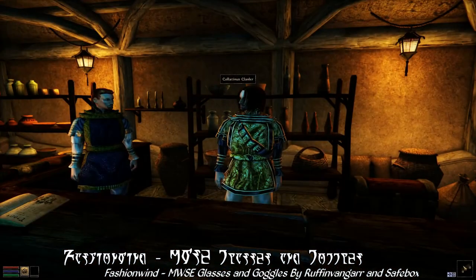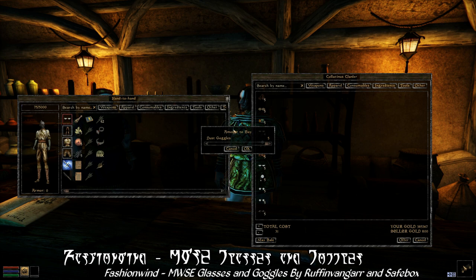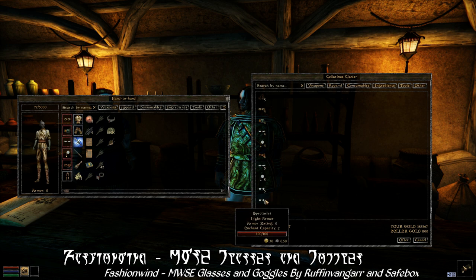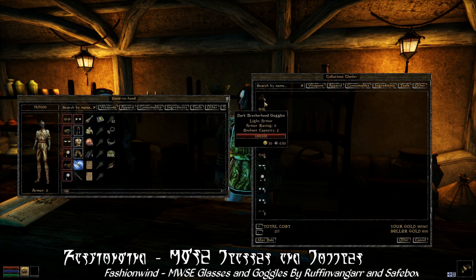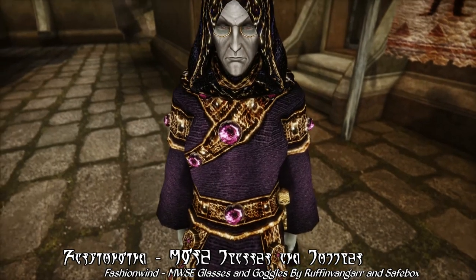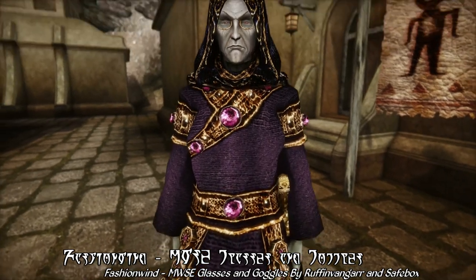Basically what this mod does is it adds about a dozen new glasses and goggles that you can buy from the Outfitted Shop in Balmora. These are really fashionable eyewear options you can add to your character, including monocles, glasses, half-glasses, goggles for the Morag Tong and Dark Brotherhood, one of those Dwemer Scouter things — that's just kind of neat looking — and so on and so forth.